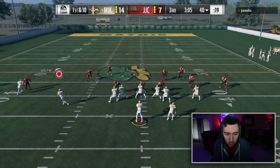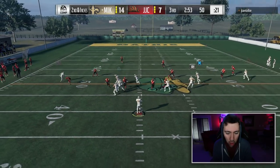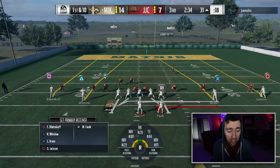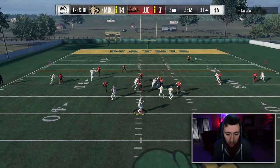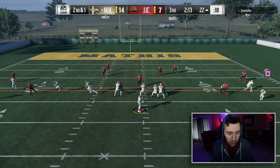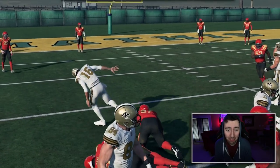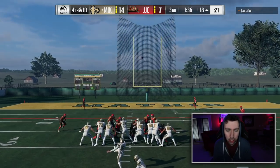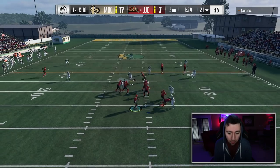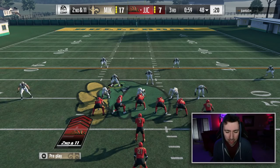He's in cover four but not covering the flat, so we run a bubble screen to Freddie B — great play again. Second down and inches, I look for Marshall Falk in the flats — he gets some blocks, what a spin move! I'm honestly so surprised the opponent hasn't figured out we're only running screen plays. Marshall Falk gets hit hard on another screen but we keep going to him.